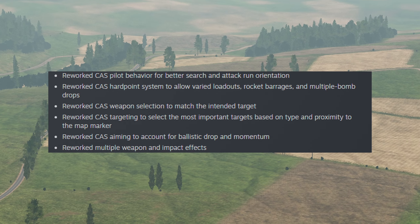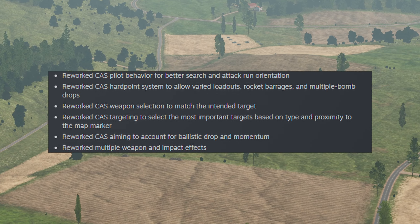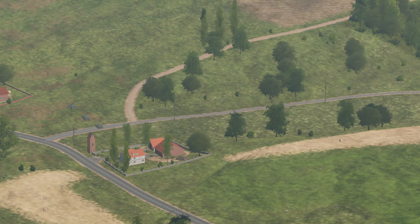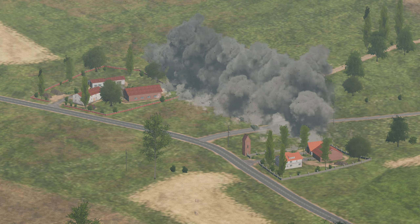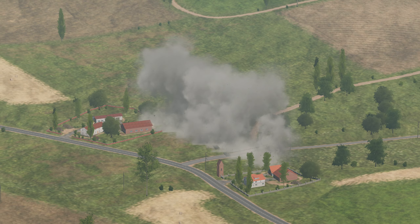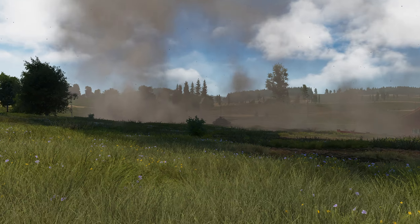In terms of the reworking of CAS, they also reworked the search and attack run. Now they have varied loadouts, such as rockets and multiple bomb drops. Finally, they have reworked the targeting system to match the most important targets based on the type and where it's marked on the map — so hopefully instead of destroying an APC, they'll target the tank instead.